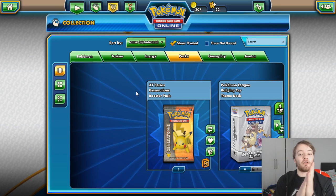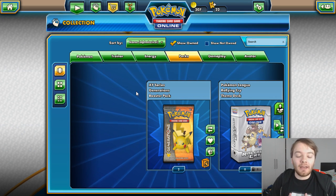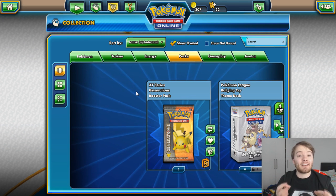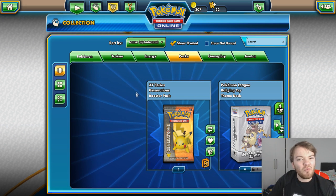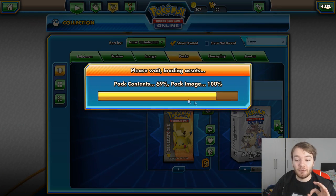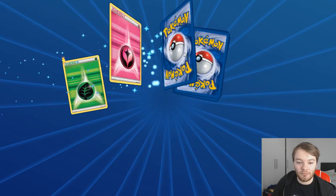Welcome guys to another Pokemon unboxing. Today it's going to be on the Pokemon Trading Card Game Online and I have 22 packs to unbox. When you buy packs in real life you get a code you can redeem, so since I've got loads of packs in real life I've got loads online to unbox. I'm going to do the Generations ones - I'm super hyped to open Generation packs, they're amazing. Here we go!